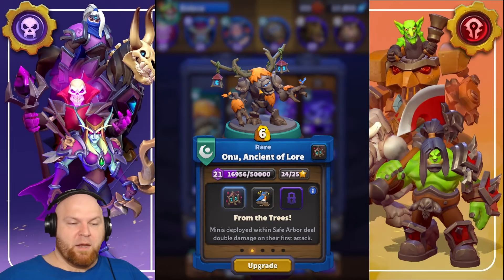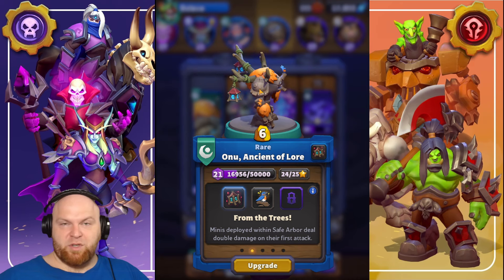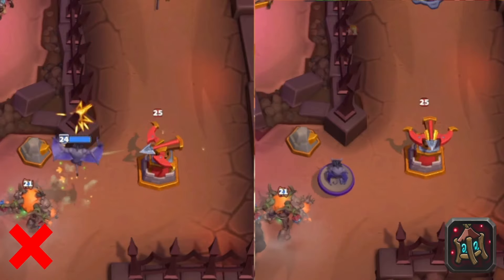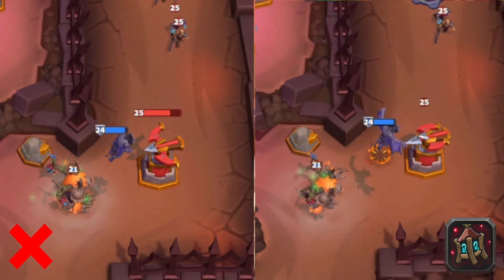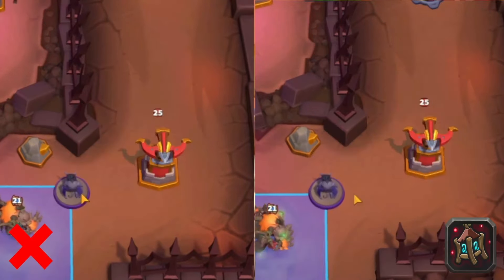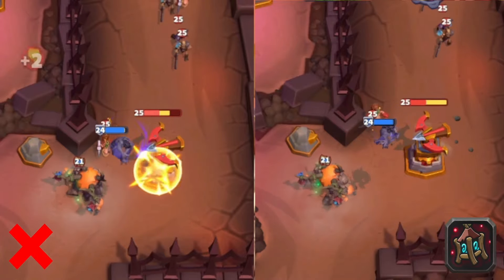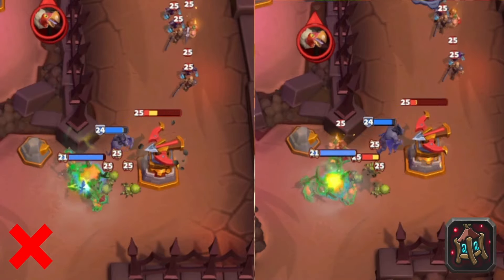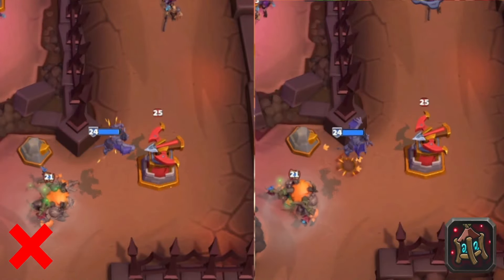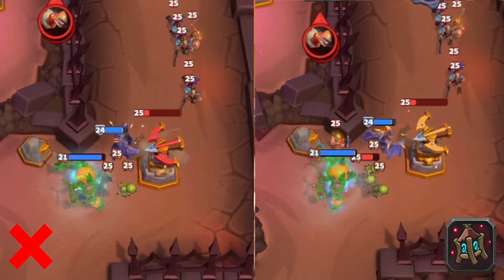Onu — talent number one: From the Trees. Minis deployed within Onu's safe arbor deal double damage on their first attack. On the left side there is no double damage; on the right side, there is. When you deploy a gargoyle from Onu, the gargoyle kills the tower in three hits on the right side, and it takes four hits on the left side. And it doesn't work with sappers — so sappers are discriminated against, as always.